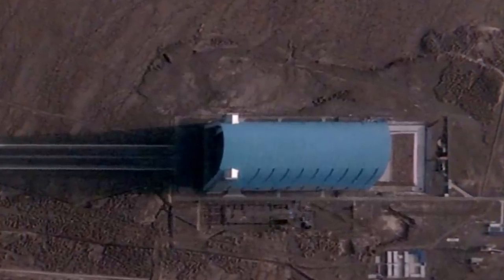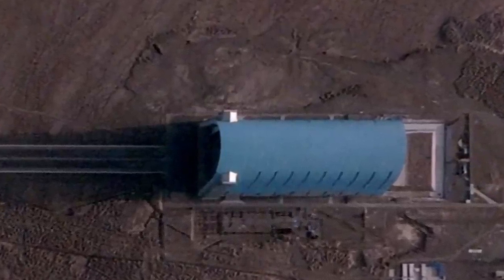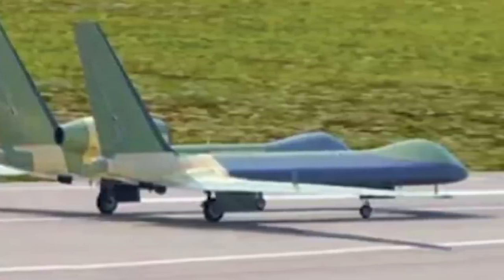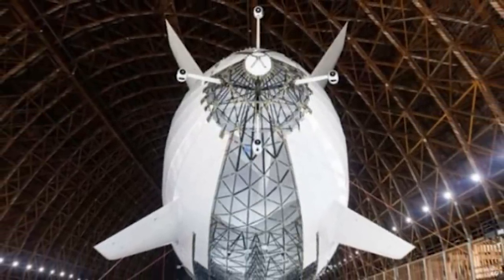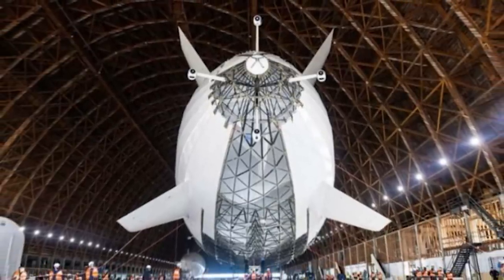The sheer size of the structure sparked online conversations. The facility's proximity to Milan Air Base — a secret People's Liberation Army Air Force test base specializing in unmanned platforms — raised further questions about the purpose of the hangar. While there are no publicly available details about the vehicle that will occupy the hangar, its dimensions strongly suggest a lighter-than-air craft.